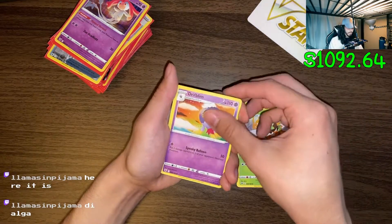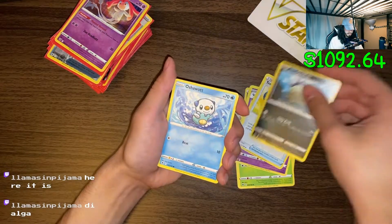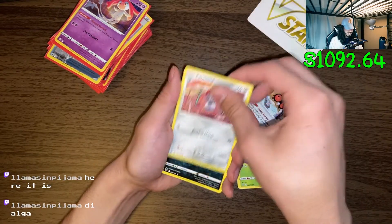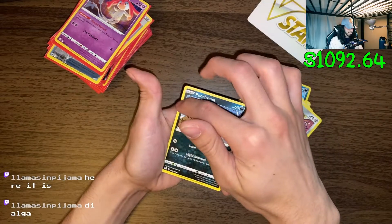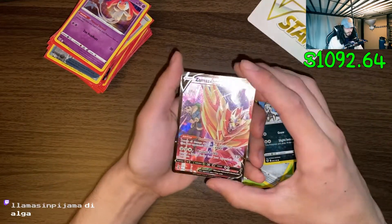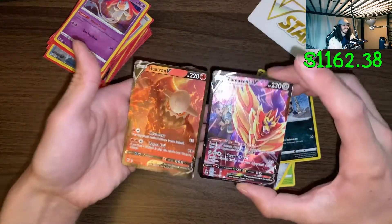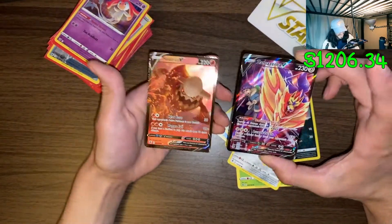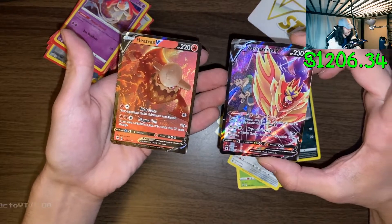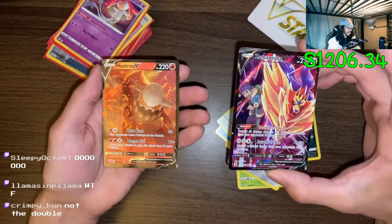If this is Dialga you get mod. If this Dialga you get my stream key. I did see some shininess right there. Oh wait - dude, what the - I got back-to-back V's in a pack! What is going on? Can this even happen?